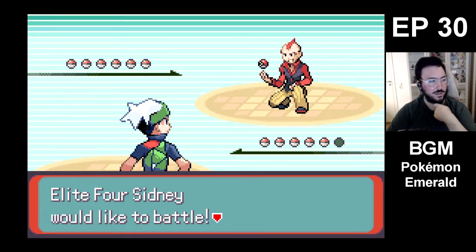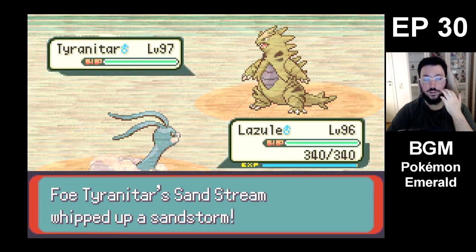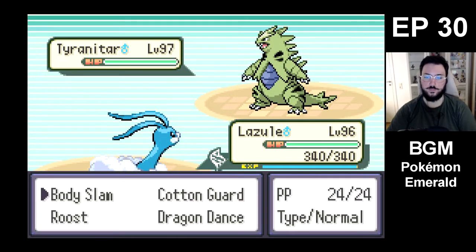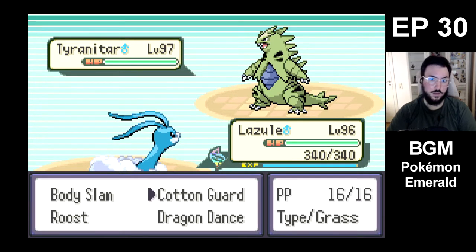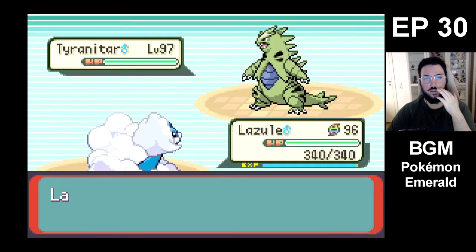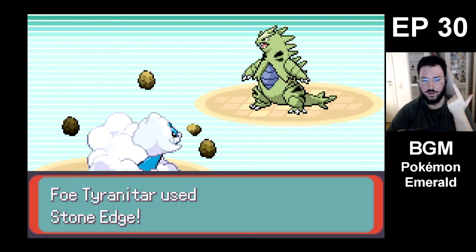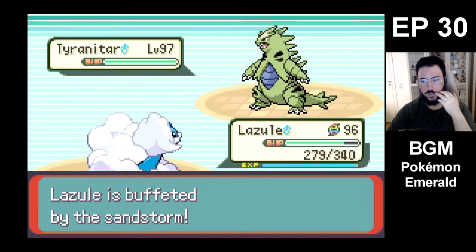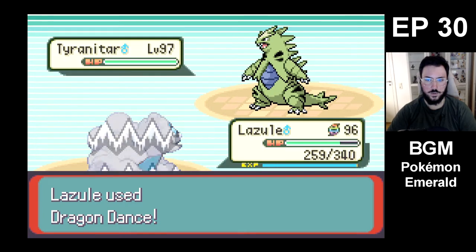Tyranitar! Okay, I was not expecting that. Well, we obviously want to Mega Evolve and Cotton Guard, I think. Because what is he gonna use — Stone Edge? Crunch? Okay, use Stone Edge. The sand is gonna be a bit annoying, but I think this is pretty good.